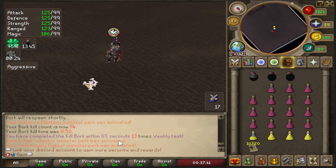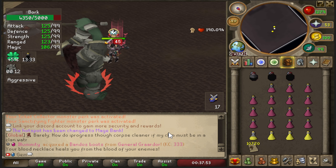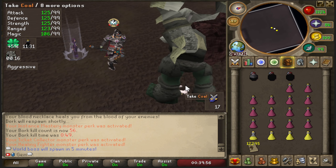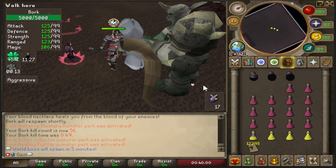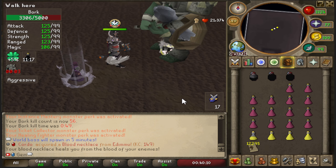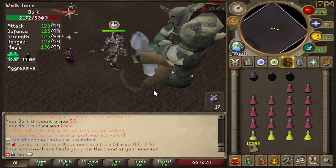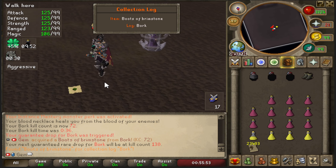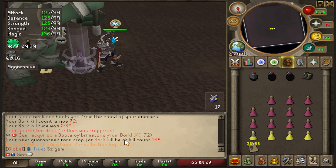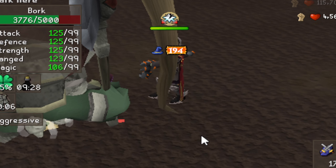The first daily task is done - Bork kills within 65 seconds 13 times. Every kill is about 30 to 40 seconds, sometimes up to 50. Getting 200 kills will take maybe three hours max, which is a bit longer than a typical weekly task. I got a boots of brimstone drop - I could sell these or turn them into dust. There's also a guaranteed drop at kill 138 coming up soon.